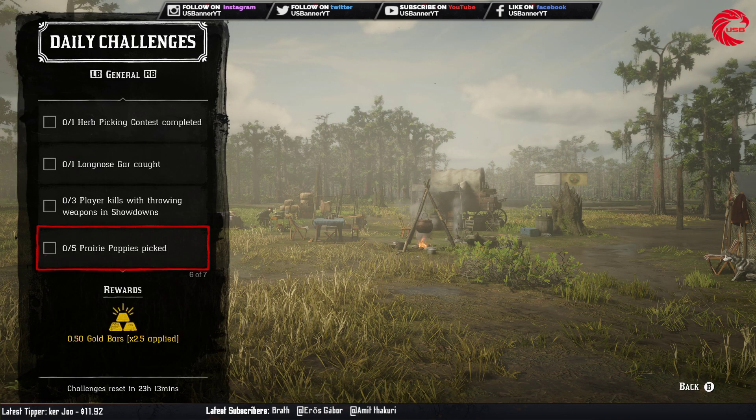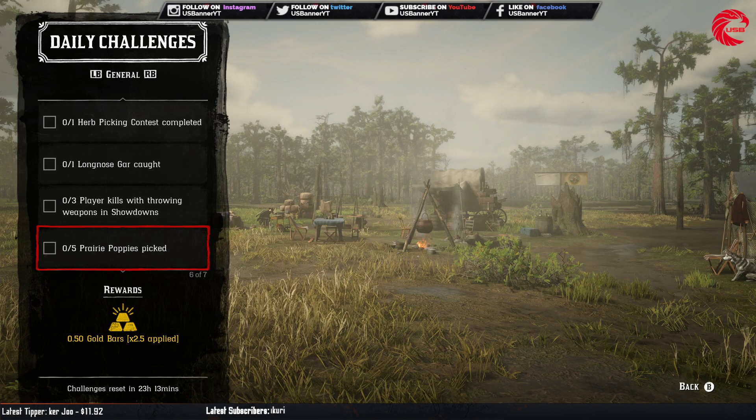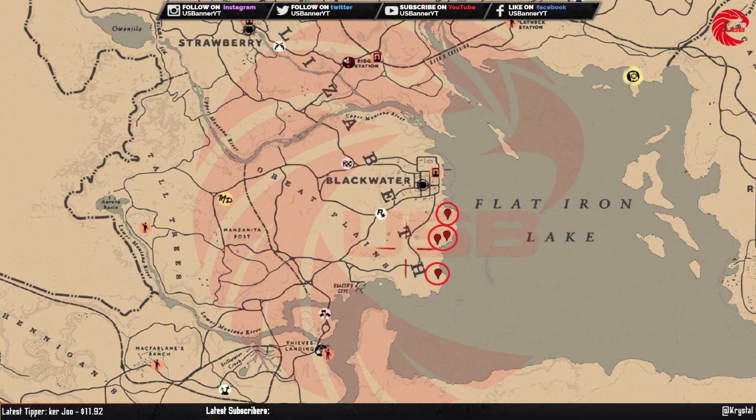After that you have to pick up 5 prairie poppies. Here is the location for this herb. Go to Blackwater and you can find prairie poppies in this location beside Blackwater. In this location you can find more than 15 of them, so go there and you can find them very easily.